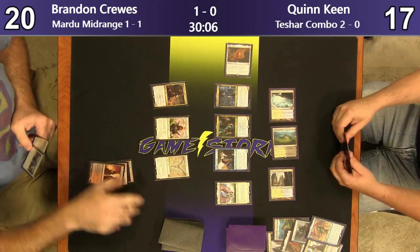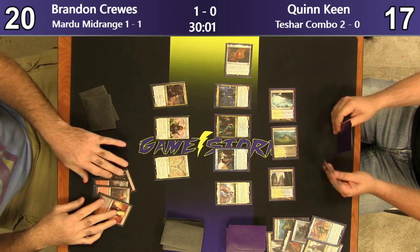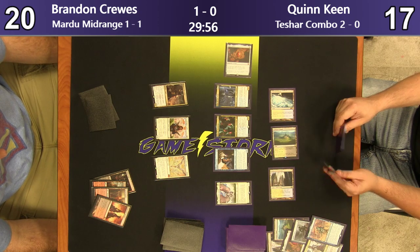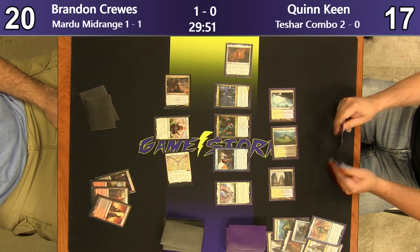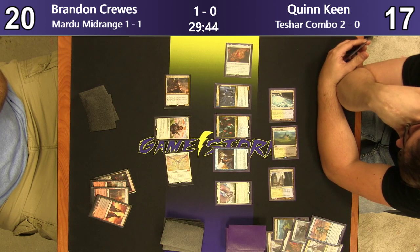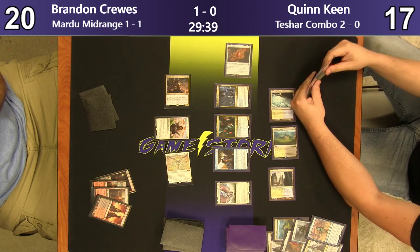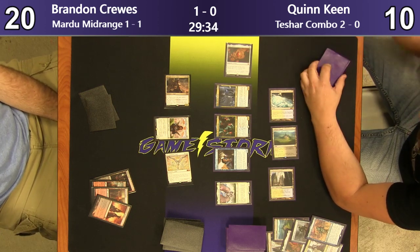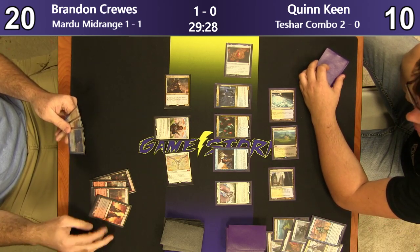Zachary Klein, I believe, plays it. Never heard of him. I watch a lot of the Open Series. If you want to look up green-white tokens, look up Zachary Klein. I can't watch the Open Series anymore now that Michael Hamilton's been doing well — he's my bane. I've lost to him twice now. I played against his team in Cincinnati. The green-white tokens list I see does good, but they actually dropped Saproling Migration — the card's not that great.